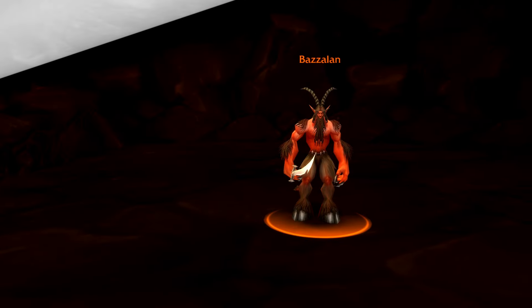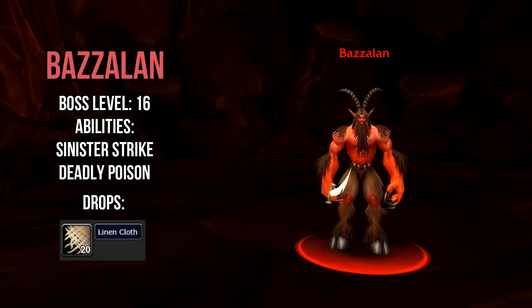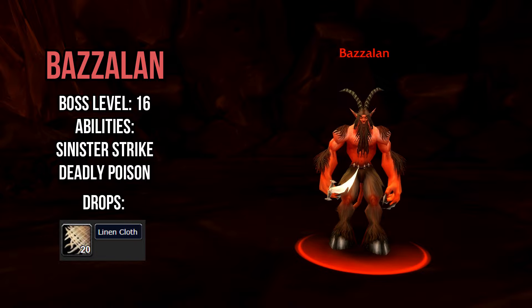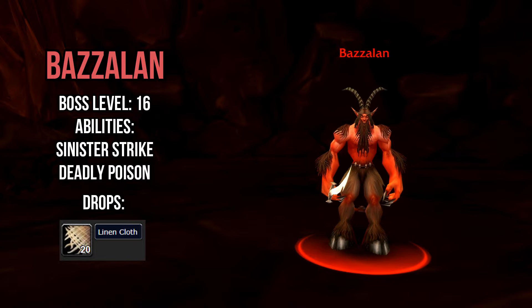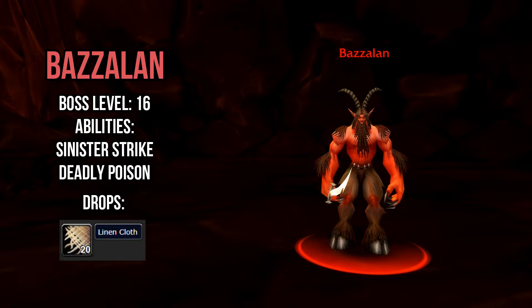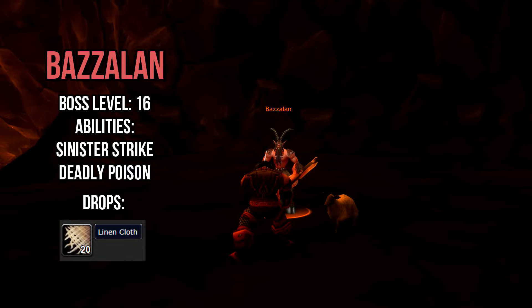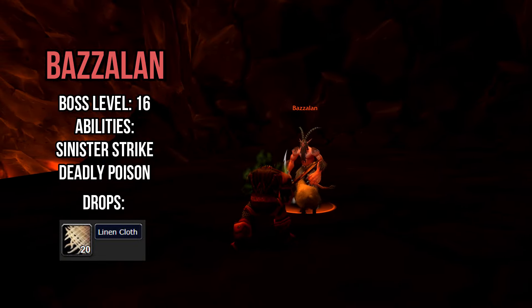The final boss of RFC is a satyr named Bazelon, a level 16 elite located at the end of the ramp just before Jurgosh. Like the previous bosses, Bazelon is flanked by two mobs; however, the mob on his left can be pulled without engaging the boss, greatly reducing the difficulty of the encounter. The other mob should be CC'd while your group focuses damage on the boss, because his two abilities — Sinister Strike and Deadly Poison — will deal a significant amount of damage to your tank, so make sure to burn him down quickly.